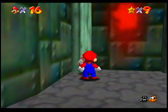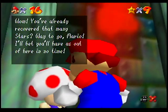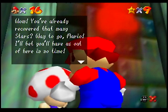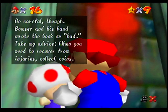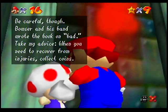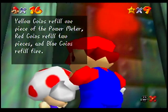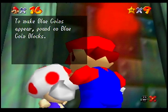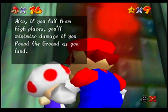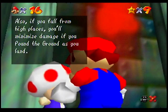We've got a toad over here. Didn't mean to punch you. You've already recovered that many stars? Way to go, Mario. I bet you'll have us out of here in no time. Be careful, though. Bowser and his band wrote the book on bad. When you need to recover from injuries, collect coins. Yellow coins refill one piece of the power meter, red coins refill two pieces, and blue coins refill five. To make blue coins appear, pound on blue coin blocks. Also, if you fall from high places, you'll minimize damage if you pound the ground as you land.